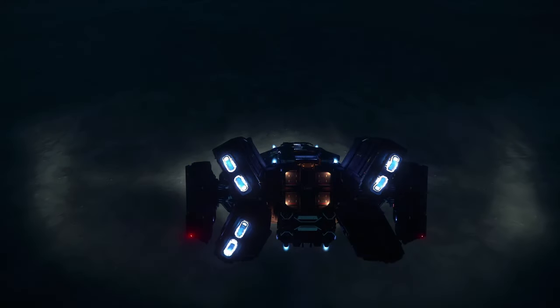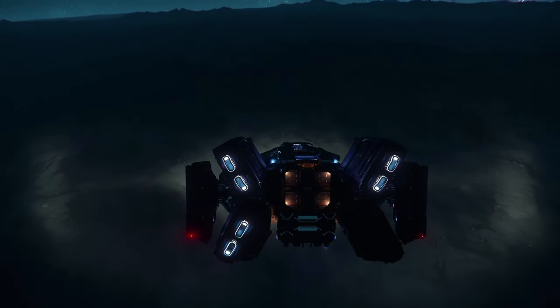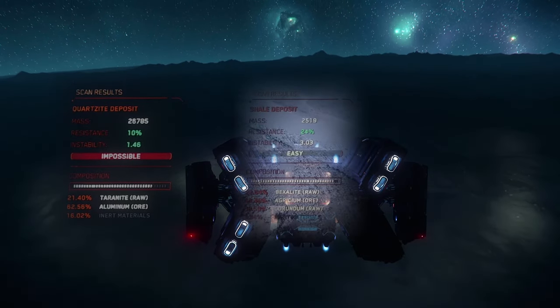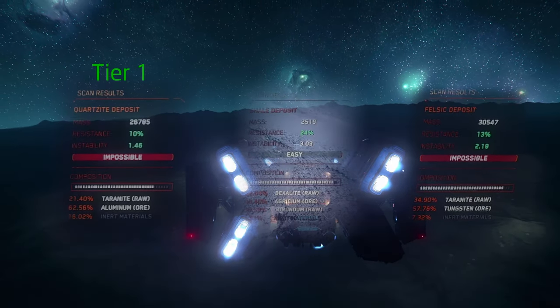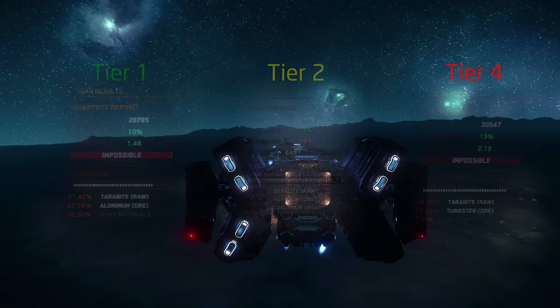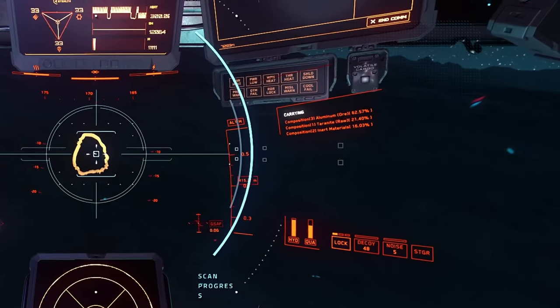Now here's where things get a bit interesting with Walla. Walla's common materials that the rocks contain are Aluminum, Corundum, and the worst common element in the game — Tungsten. So that's a tier 1, a tier 2, and a tier 4 common, meaning you're going to have about a 70% chance of finding the more profitable rocks here.